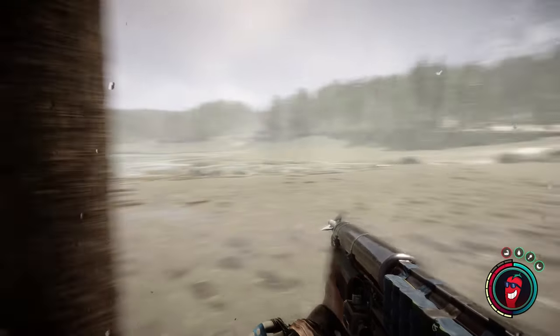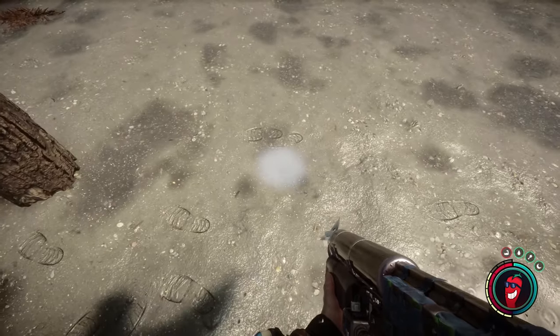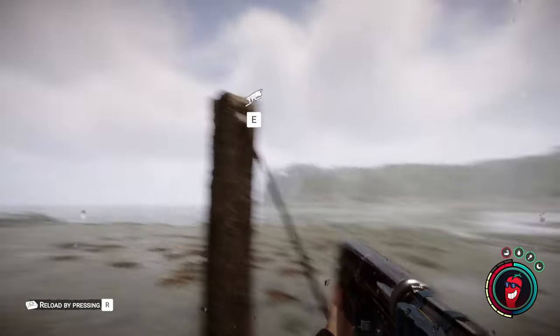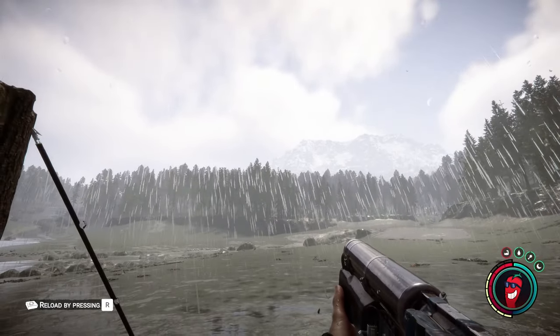Now I'm here on the beach where I want the zipline to end, and this time I'm going in reverse. I'm going to fire just into the ground, and then fire the second point as the ending point for my zipline. As you can see, I've got a nice view of the mountaintop from here.